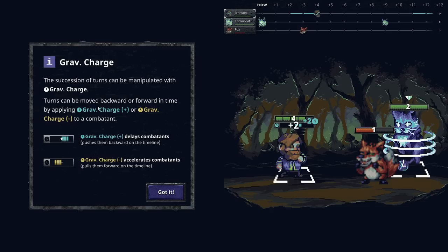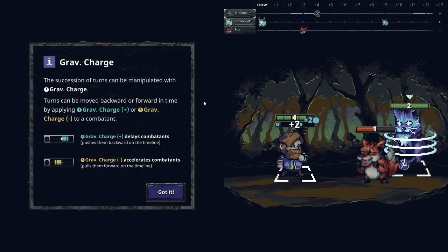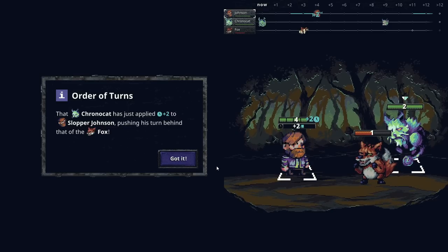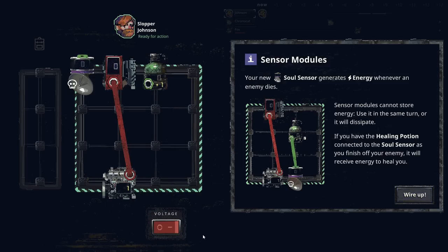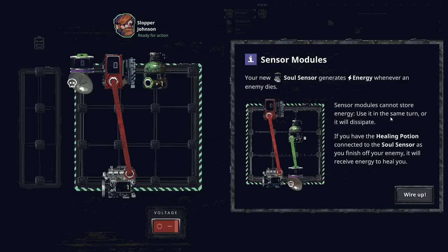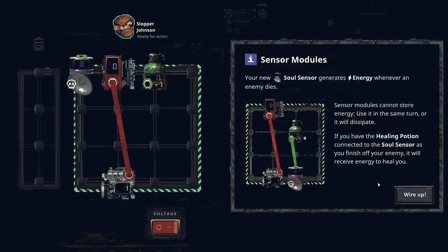The succession of turns can be manipulated with Grav Charge. Turns can be moved backwards or forwards in time by applying Grav Charge Plus or Grav Charge Minus to a combatant. The Chrono Cat just applied plus two to Slopper Johnson, pushing his turn behind that of the Fox. Your new Soul Sensor generates energy whenever an enemy dies — sensor modules cannot store energy, so use it the same turn or it will dissipate. If you have the healing potion connected to the Soul Sensor as you finish off your enemy, it will receive energy to heal you.